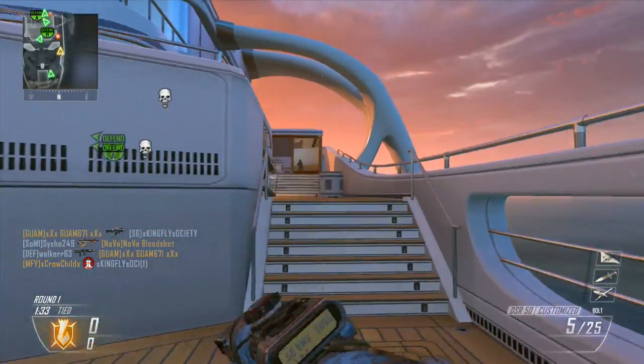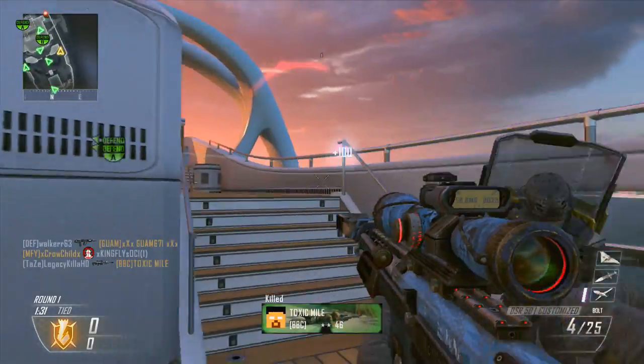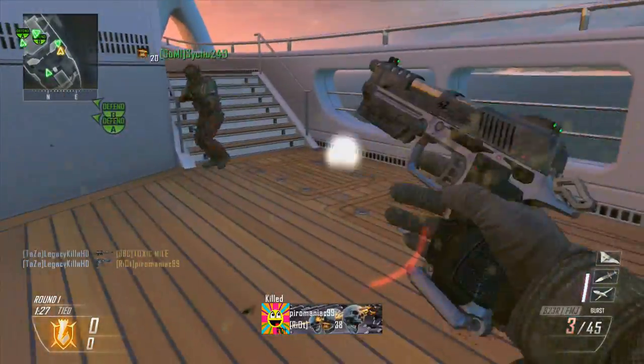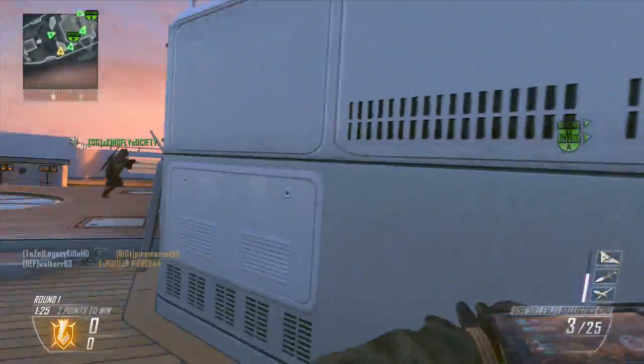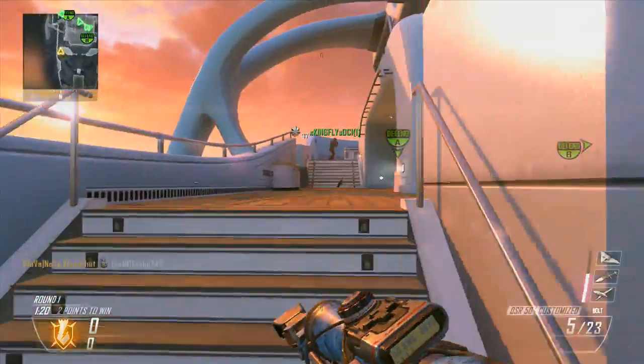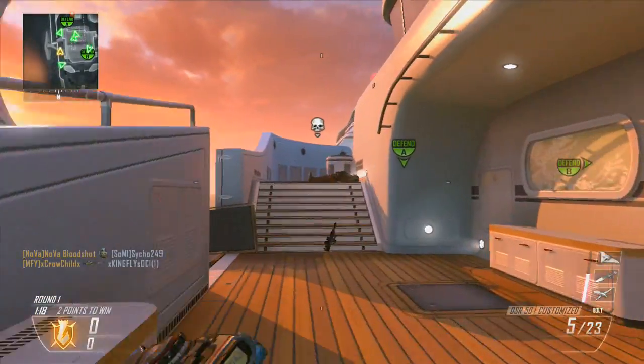For the secondary, the B23R with FMJ on it. I think it's very important because if you're running around and you hear somebody creeping up behind you, you want to take out that handgun and blast them away. FMJ also makes it a lot easier to kill them.